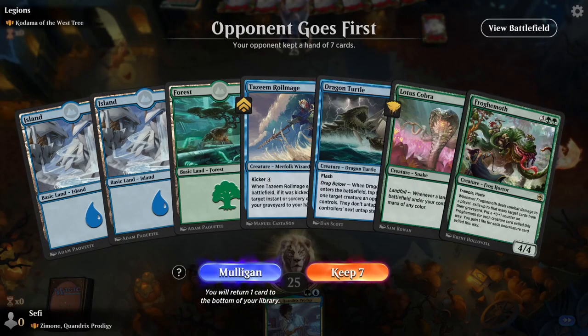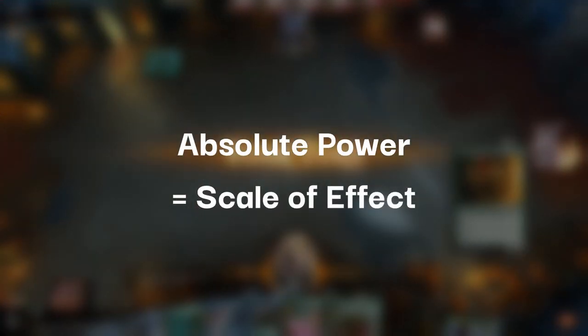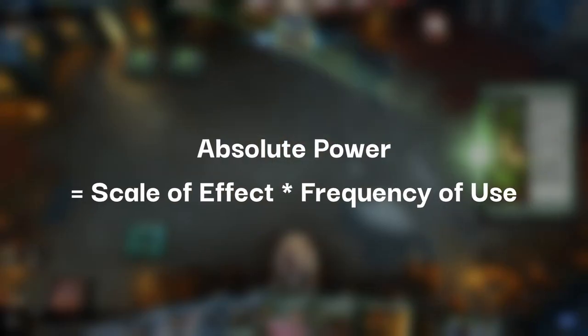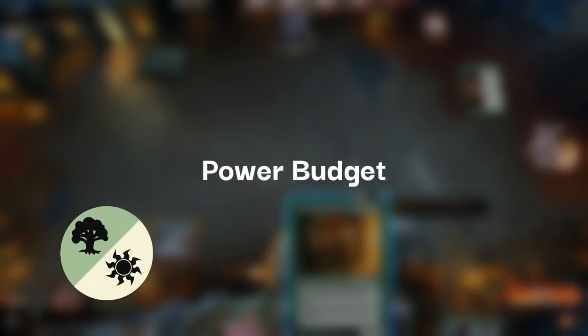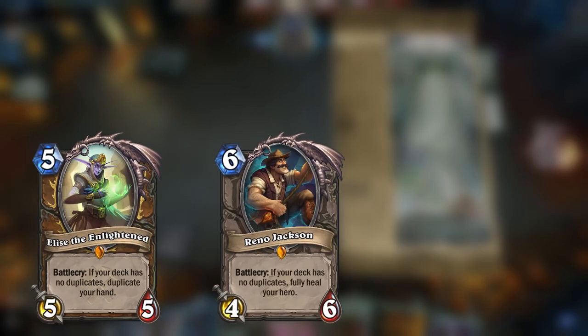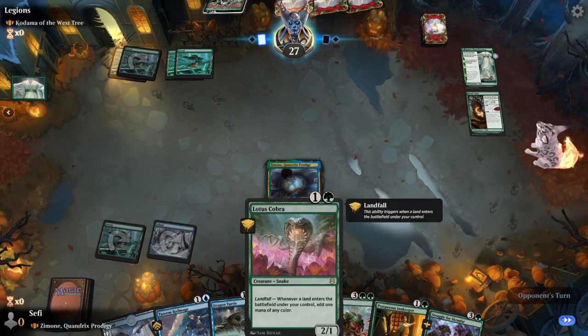The main idea behind modal cards is that power in card games is contextual. The scale of a card's effect is one thing, but how often that effect ends up mattering within a given match or meta is another one entirely. These two make up what we'll call the card's absolute power, which explains how a card that's game-winning but only usable in 10% of games might be on a similar level with cards that are generally always useful but with a minor effect. Modal cards sacrifice a part of raw effectiveness to present you with the flexibility of having access to two or more different effects — as many as you have modes.